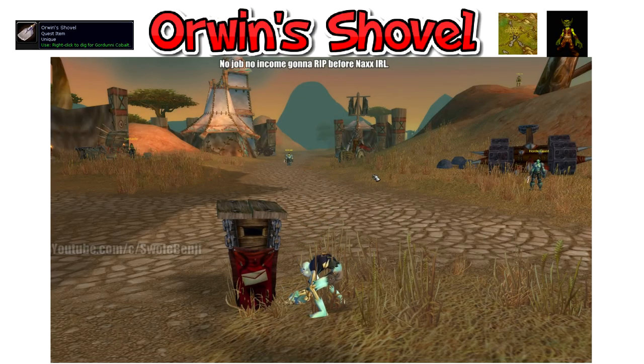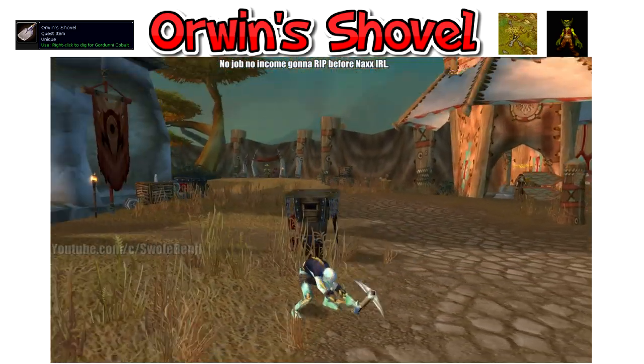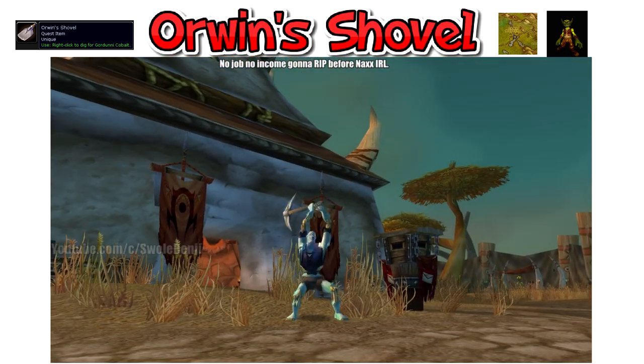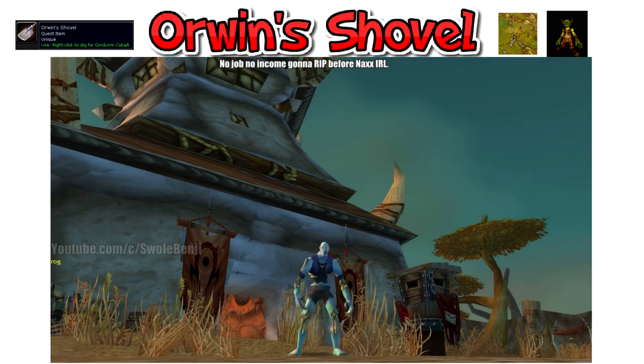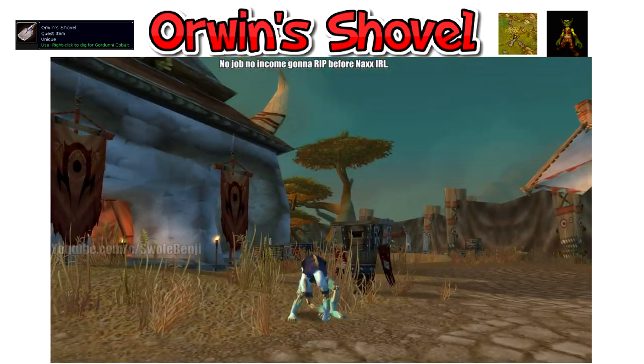The first one is Orwin's Shovel. I just love this thing. It lets you do a mining animation anywhere. You can kill someone and pickaxe their face, you can mine the mailbox, mine NPCs, you can pretend you're mining someone's node, you can trick newbies that there's a mineral that they can mine. Why can't you see it bro, it's right here.